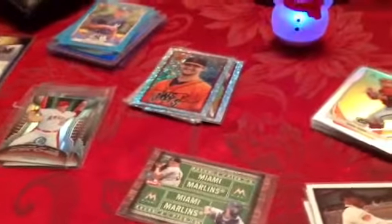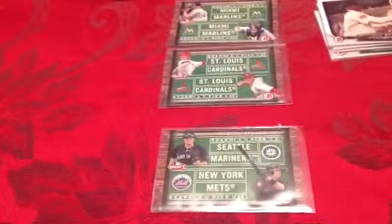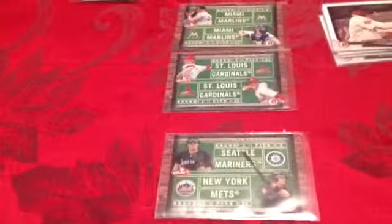We had three inserts here that were the teams — kind of the draft board inserts. We had four minis, two per box: Miguel Sano, Sean Newcomb, Alex Jackson, and Julio Urias. That one's pretty nice.